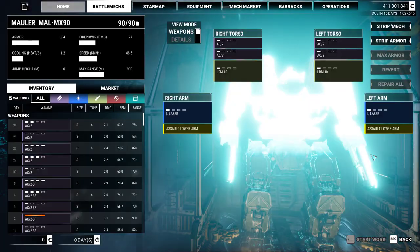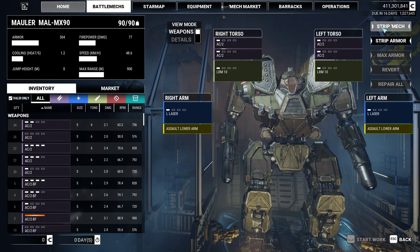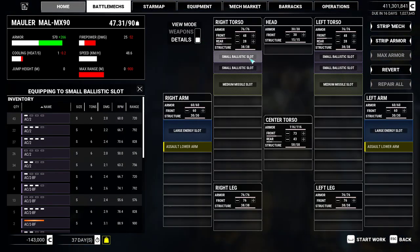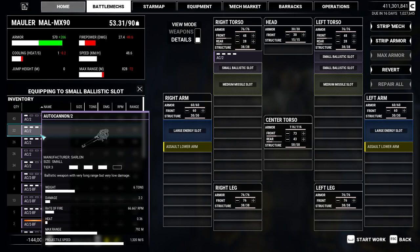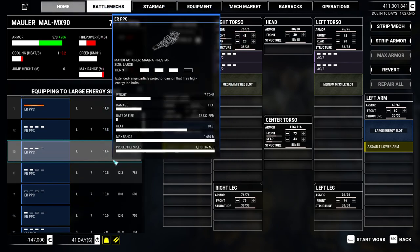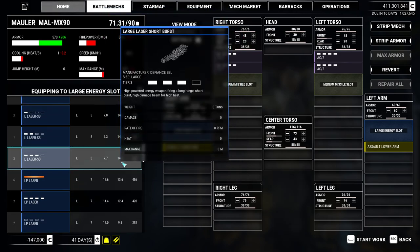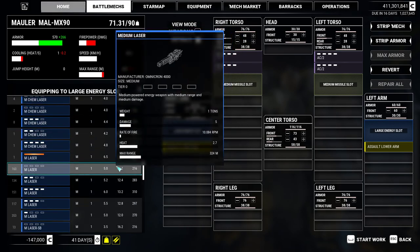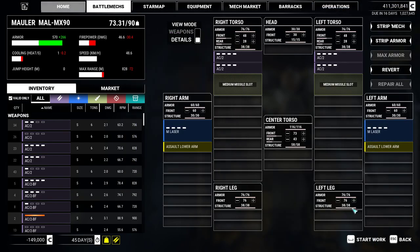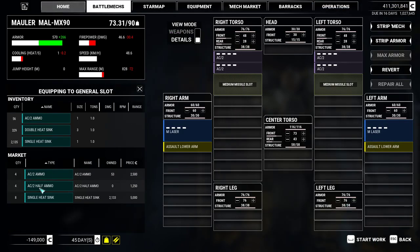Let's load it out. First things: strip the mech, then maximize armor. Oh my god, that thing could fit another 8 tons of armor - 266 points. Mauler, why is your armor so low? Anyway, autocannons are the way to go. We're not going to really use other weapons. I like Maulers - I like the way they look and the way they play - but they have a tendency to lose their big arms. So I'm going to put some medium lasers on the arms and call it a day.